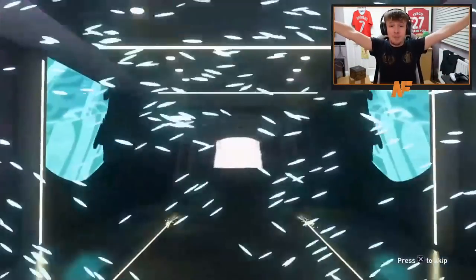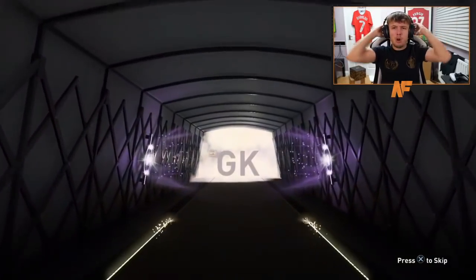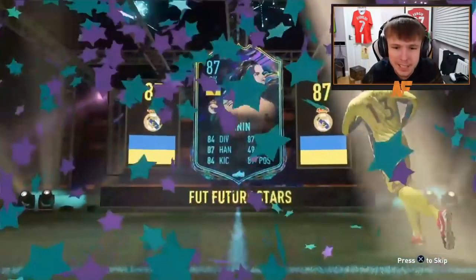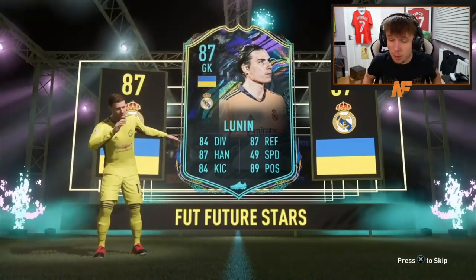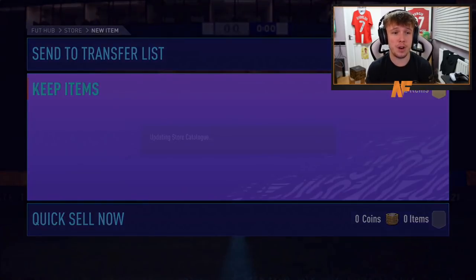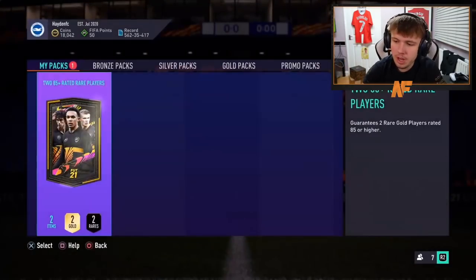Let's get into the packs. Pack number five - anything good? Future Stars! Future Stars! We got a Future Stars - Lunin the goalkeeper, 87-rated Future Stars. He links to Varane, could be interesting to use. Future Stars packed - let's go! Anything behind the Future Stars? Maybe a double walkout? No, just an 85, but 87 Future Stars Lunin - let's go!